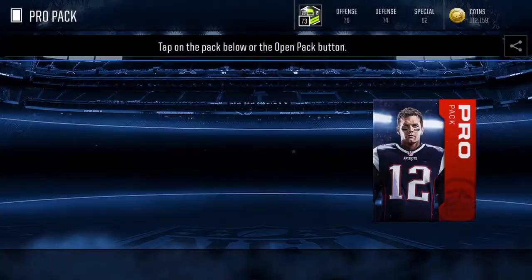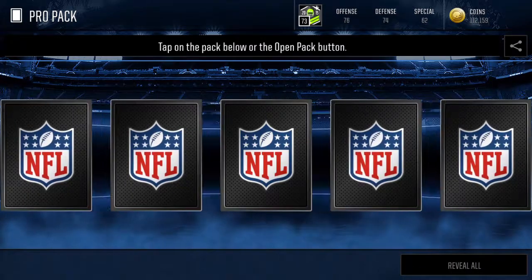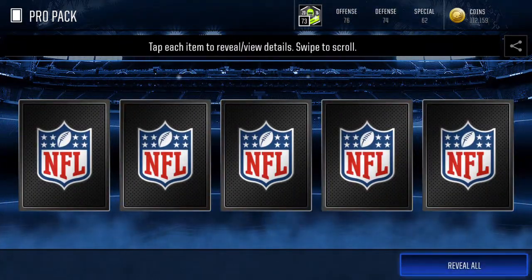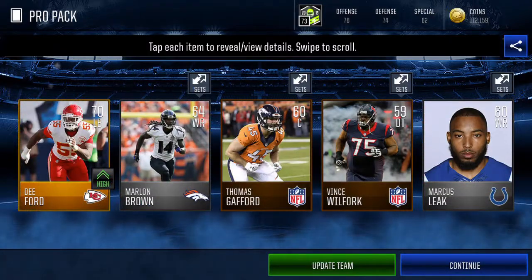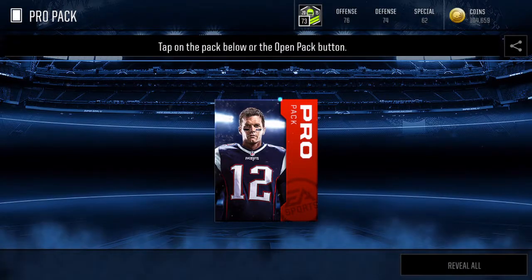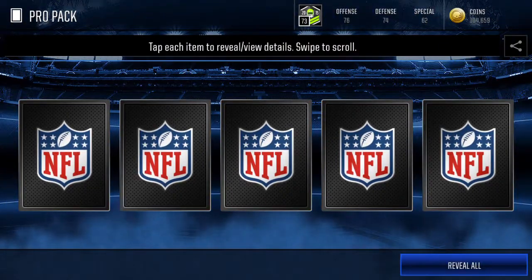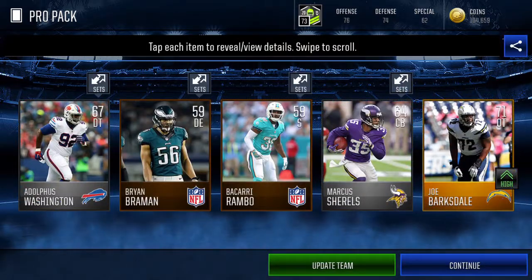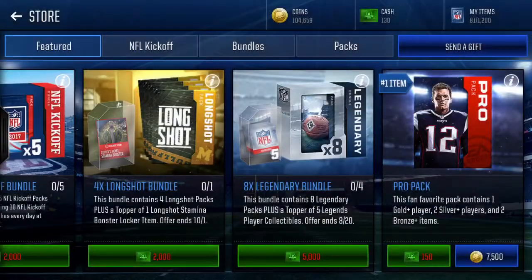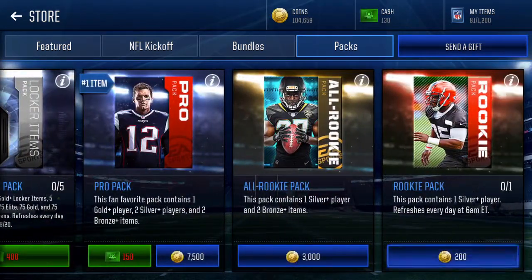I do have my punt returner as a gold punt returner and I need to take him off — keep forgetting — but he goes for like 20k. Most of the gold cards go for about 4k, so it's not too bad. We got a Joe Barksdale.